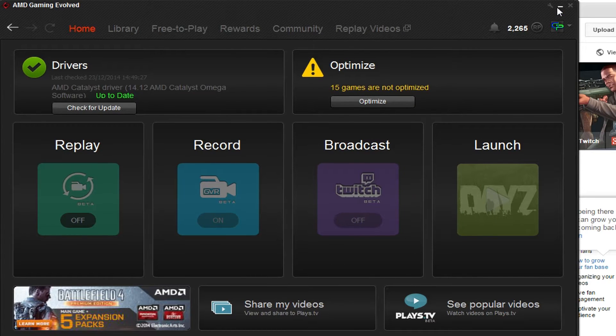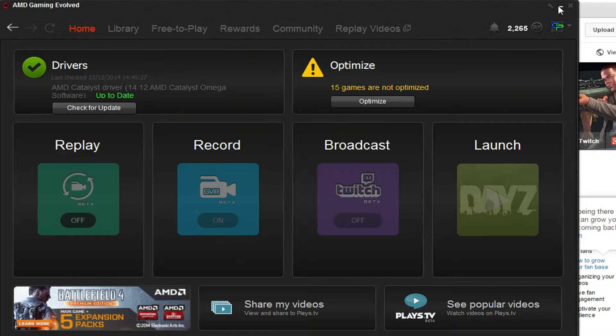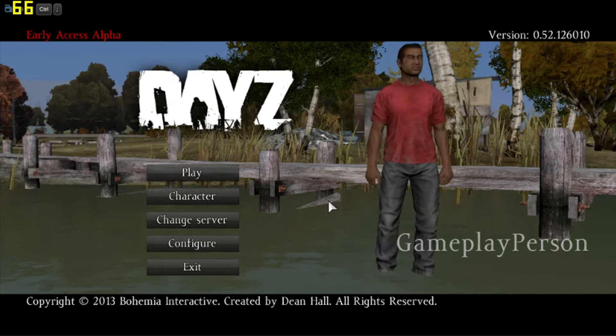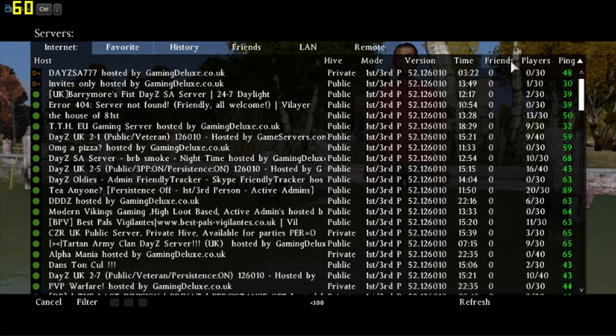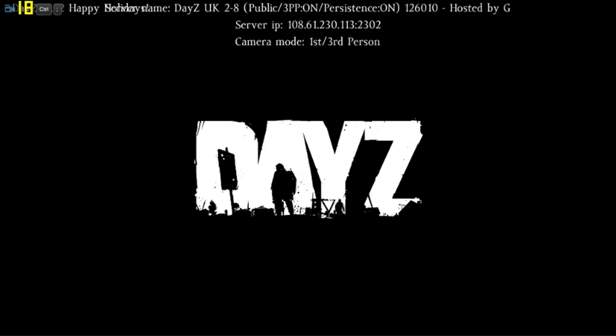So I'm going to go into the game and show you how it is when I record. Alright, so I'm in the game. When you start up the game, it would say in the top left corner, Control and Semicolon to start recording, and that's what you have to do. So I'm going to join the server and start recording. Okay, it's loading up.